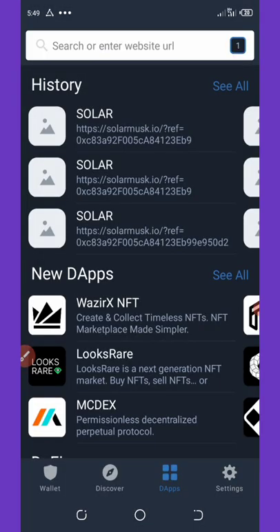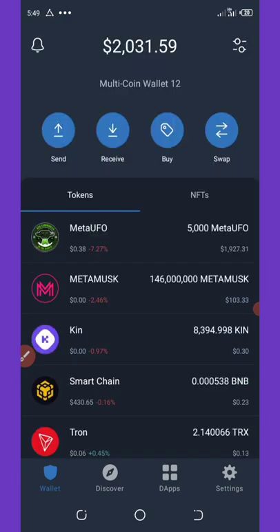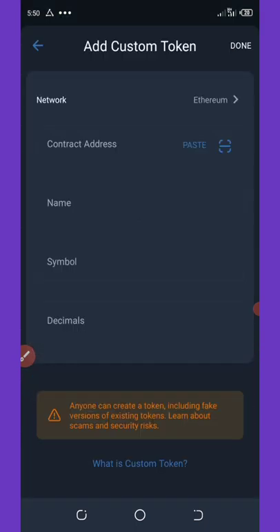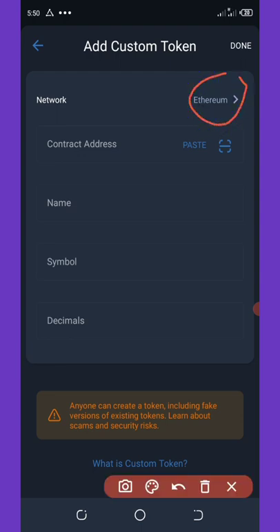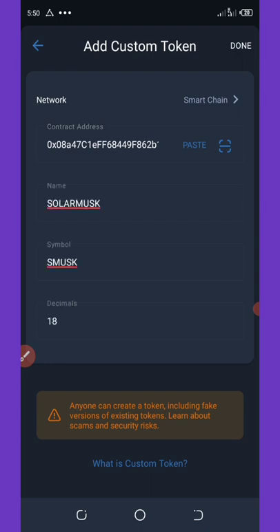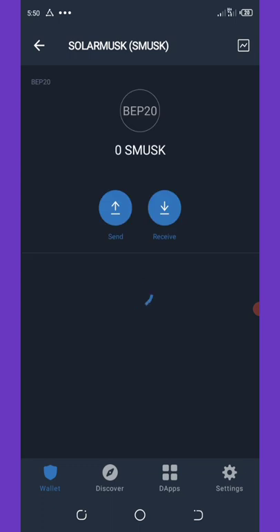Once you have the contract address copied, go back to your Trust Wallet and unlock it. Click on the wallet section, then tap the switch icon in the top right corner, scroll to the bottom, and select 'Add Custom Token.' Change the network from Ethereum to BSC (Binance Smart Chain), then paste the contract address. The token details will populate automatically and you'll see the coin listed. Click 'Done' and the coin will be added to your Trust Wallet.